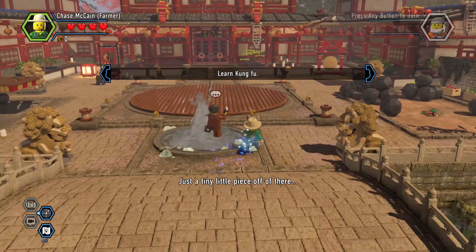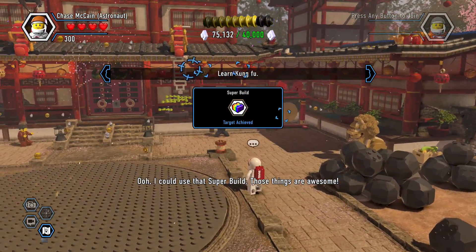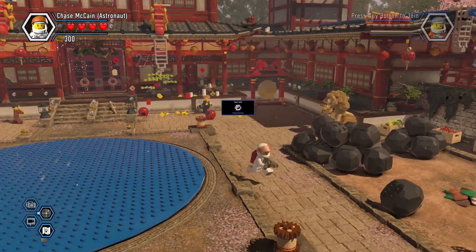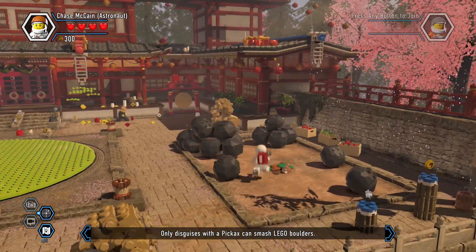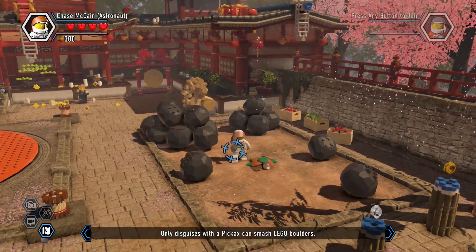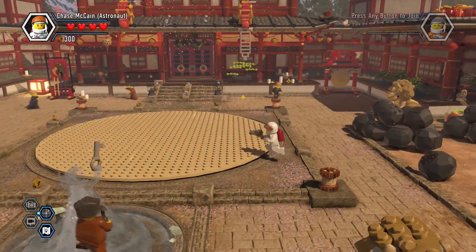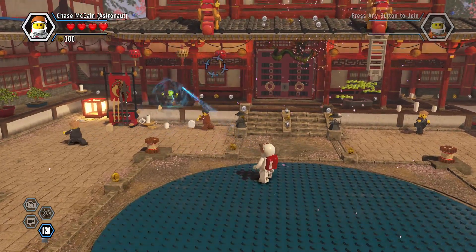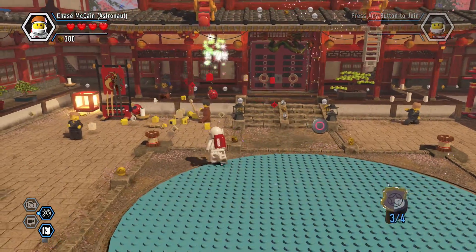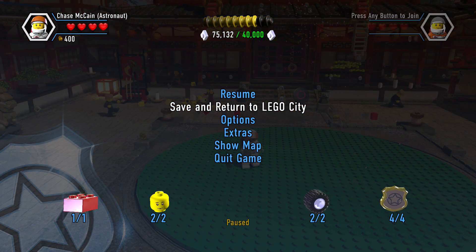The thing in this level is that apparently there are little things you can blast — they are up here, you can see these little things right here. The red ones count out of five, so I don't want to blast the rocks. Instead I want to get this one up here — that'll be three out of five, and I think this is all I'm missing. This will get me the other police shield I need. So I should be able to just go ahead and save and return to LEGO City, and that should count it up.